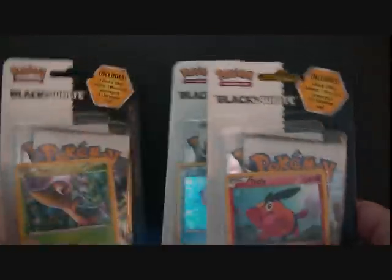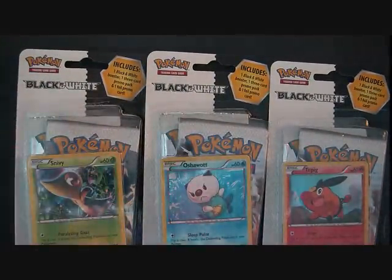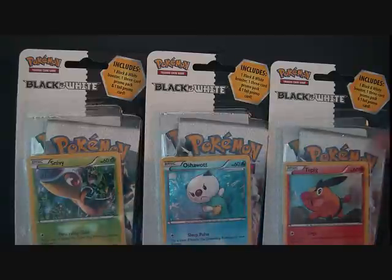Anyway, so we got the three other black and white blisters that came out alongside the awesome packaged other two blisters. We got Snivy, Oshawott, and Tepig.